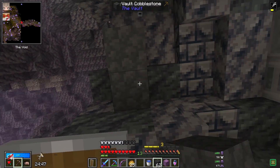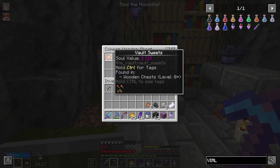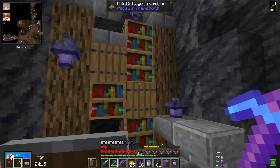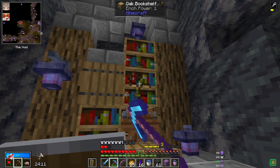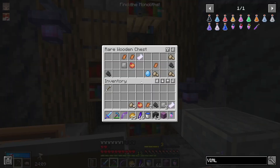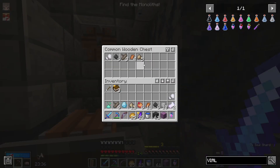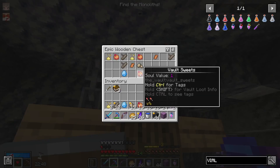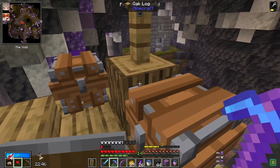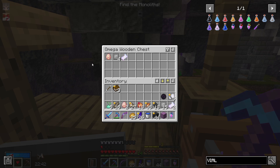Do I need amethyst for anything? I don't think so. I'm after the magic silks — let's just get it all. I'm actually going to be focusing on wooden chests this time, which is very uncommon, but I want silk. A vault diamond — very nice. Another vault diamond. And another vault diamond.